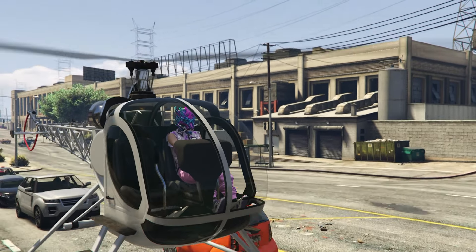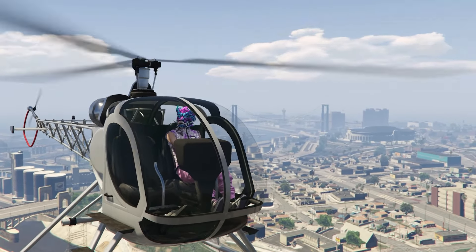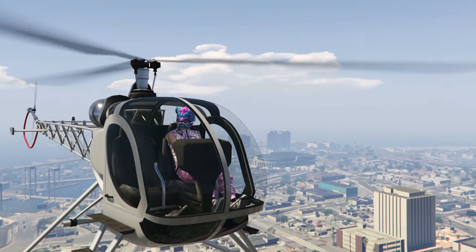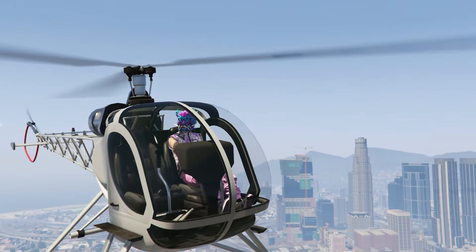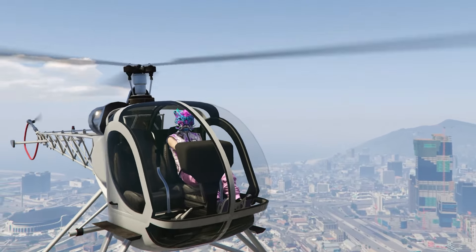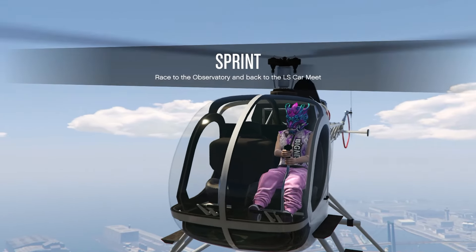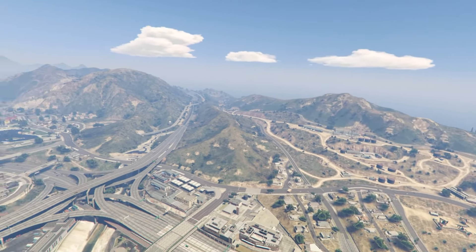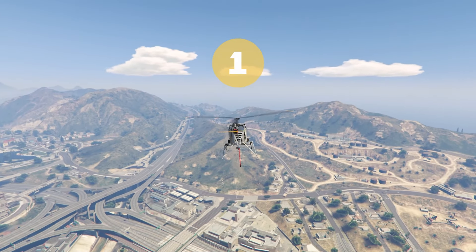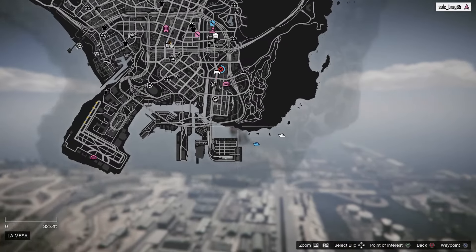We're going to go ahead and fly up in the sky and fly around as he's starting up a Takeover. From here, what we've got to do is locate our yacht on the map.